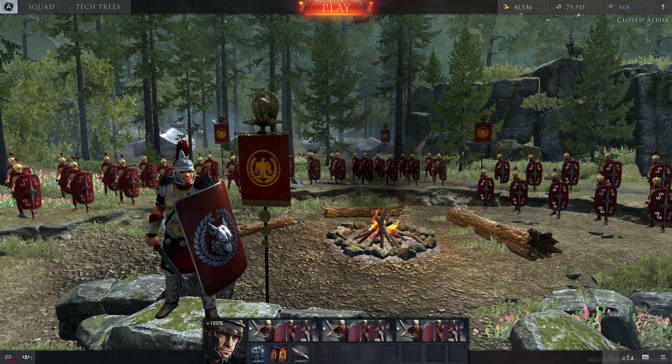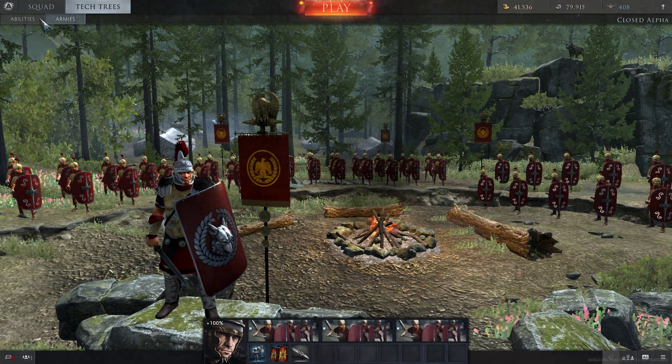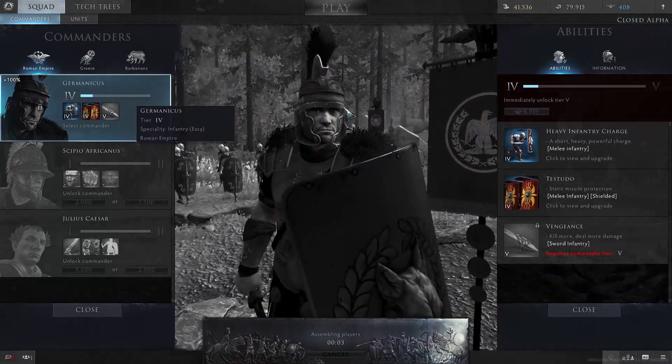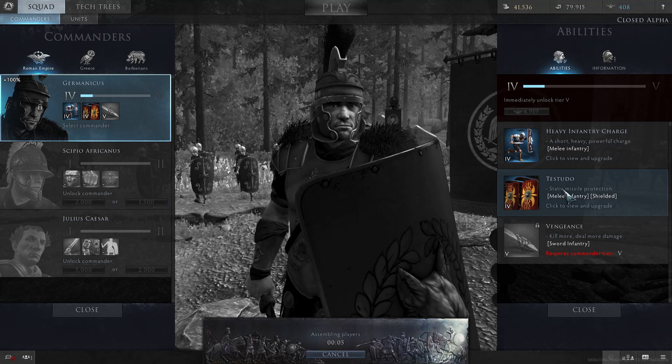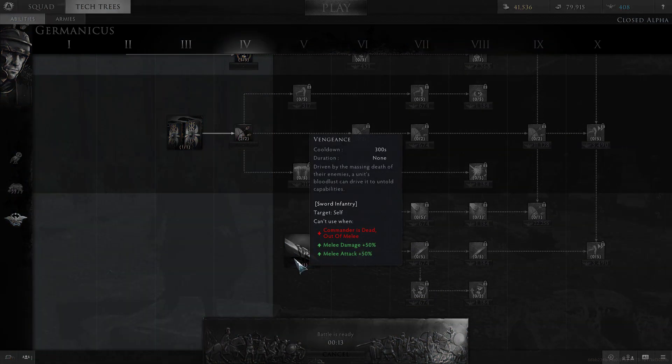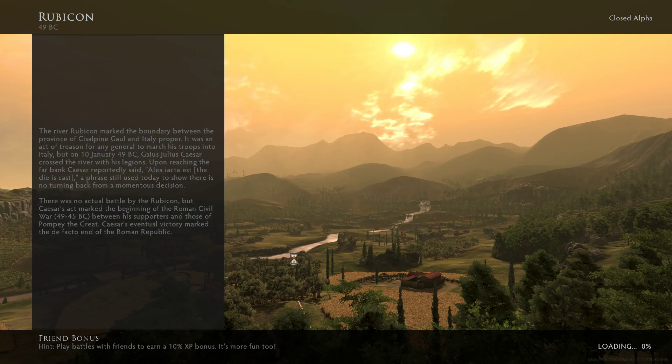Right now we're at the Hastati tier 4. Our commander abilities are heavy infantry charge and testudo. The heavy infantry charge has been fully upgraded to almost tier 4 standard — it's very, very good. My testudo has been upgraded to the double missile block. Next we can upgrade the melee defense. We haven't got far to upgrade Vengeance yet, but I have faith we will do that relatively soon.